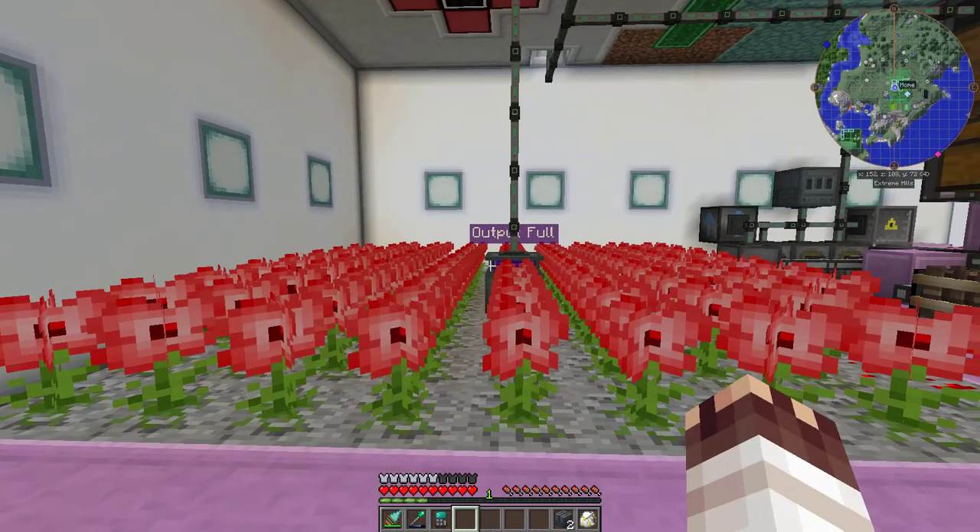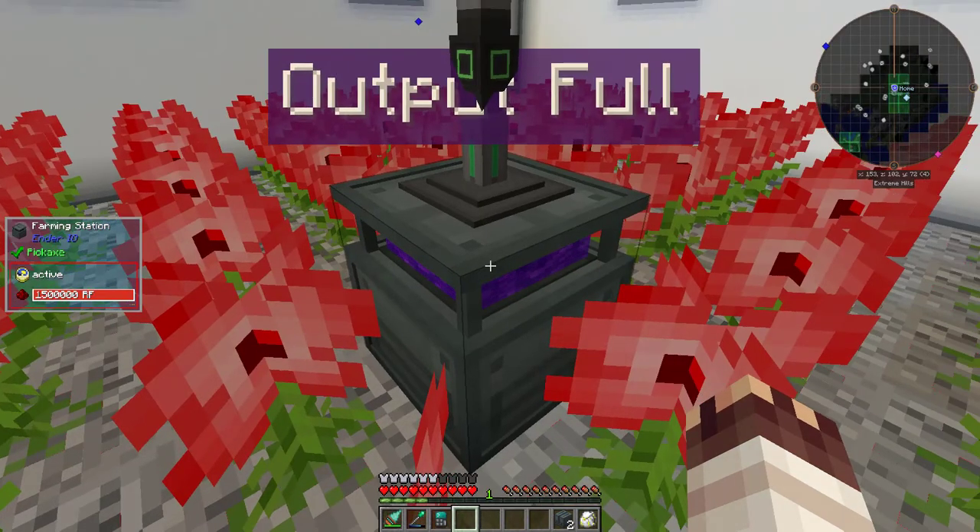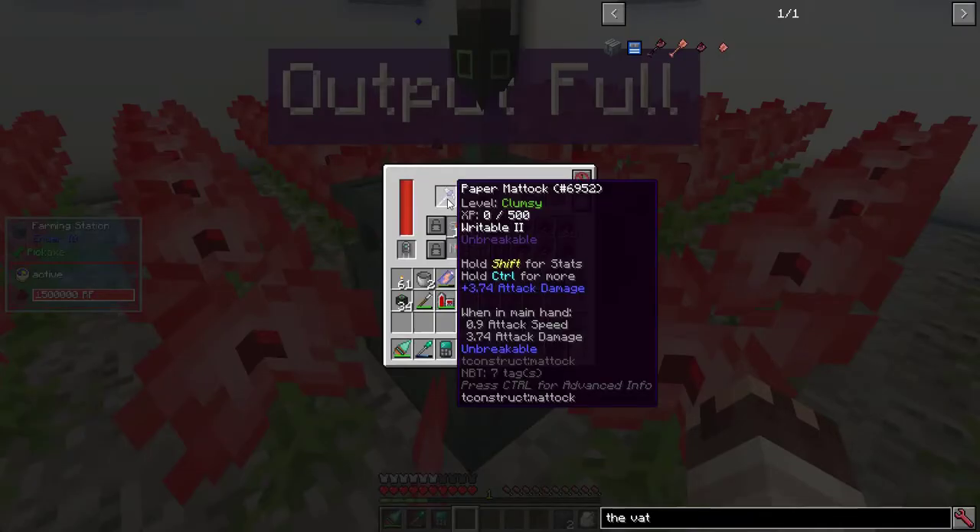First system: a red orchid farm for redstone. I had all the redstone I needed thanks to my void ore miner, so I just needed to make a farming station. To run the farming station, I made an all-paper mattock with 5 reinforce modifiers — it's literally unbreakable.